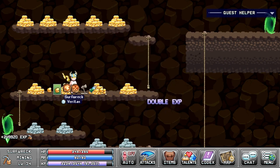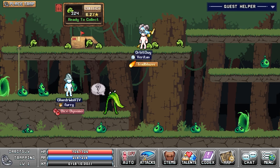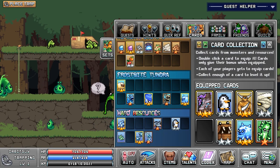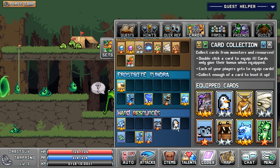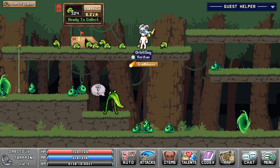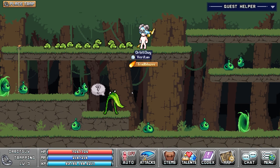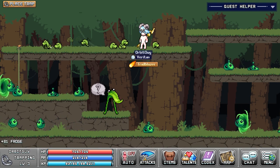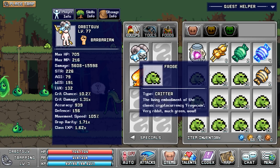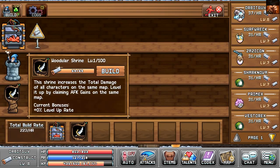Still getting good mining gains even without that. Something pretty awful I realized was that for several of my characters — at least the mining one — I did not have my attacks assigned. There's apparently one active attack slot and I didn't have it filled. When you're switching back and forth between builds it's hard to remember, so unfortunately I was missing out on some big gains because of that — mostly in the actual ore category rather than XP.